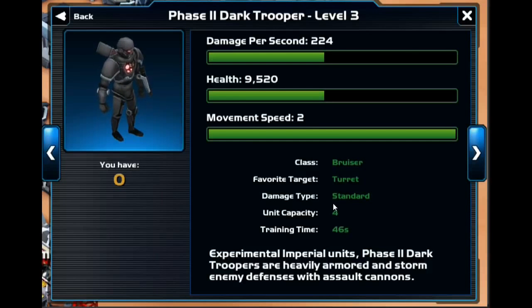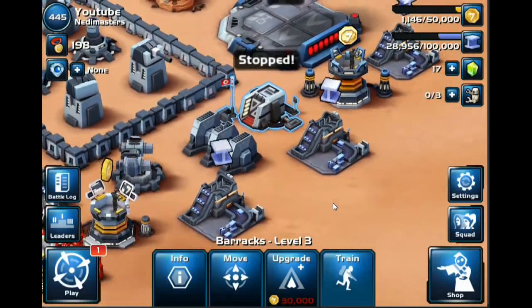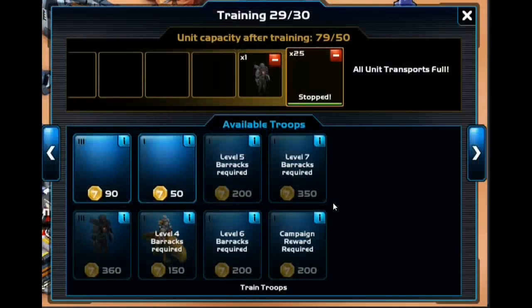You do want to get the tank and the Phase 2 Dark Trooper as soon as possible, and then start upgrading these guys as soon as possible because they're very, very effective. The Phase 2 Dark Trooper is weak to the mortar, so you do want to scatter some stormtroopers possibly at first, and then use the Phase 2 Dark Trooper.